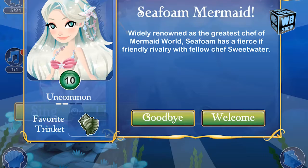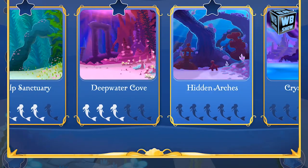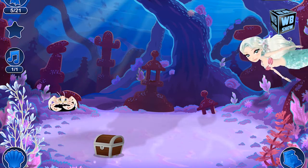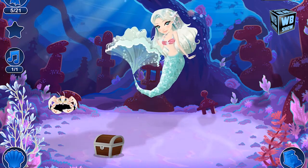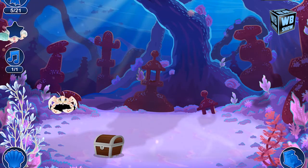What you can use to get this mermaid is actually the opal mermaid, which appears to be a random kind of special mermaid, and the aqua mermaid. This has been tested and I have been successful at getting the seafoam mermaid using this method. There is probably another combination, but this has been tested.